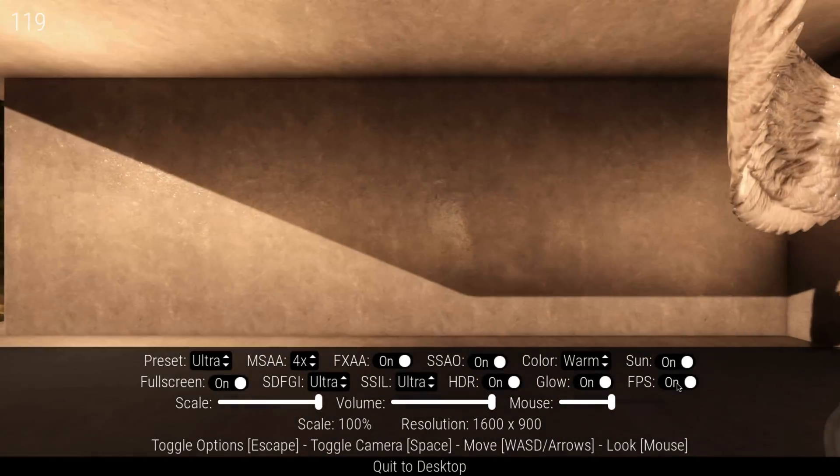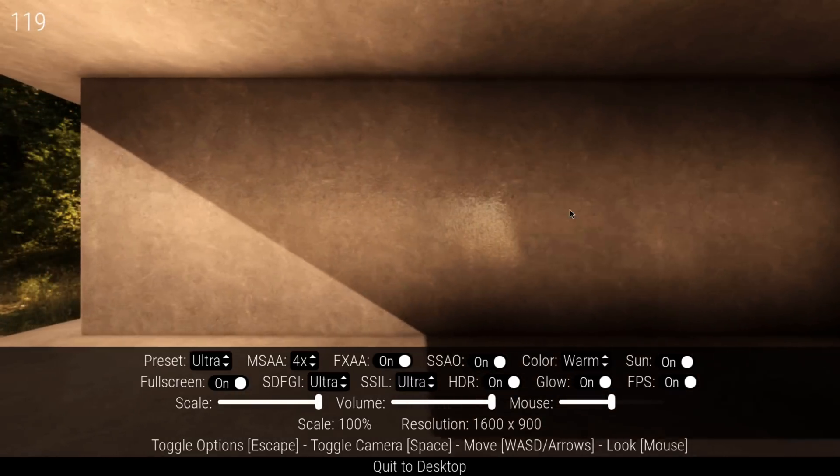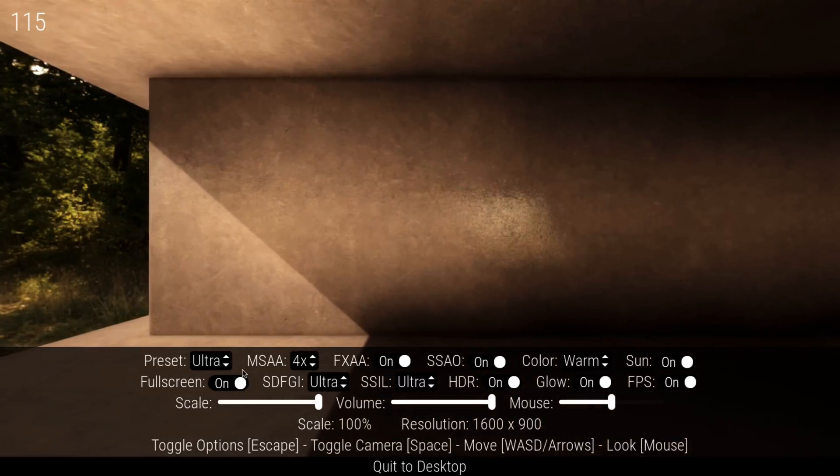A lot of these also work with photogrammetry assets, so you're getting very realistic-looking assets — that's going to be even more obvious in the next example. As you can see from the frame rate, we're hitting basically 120 frames per second on this particular demo, although there's probably a lot less geometry in that one than there is in the first one we saw, Decay.